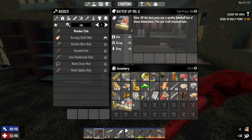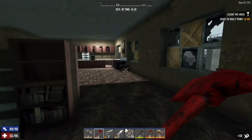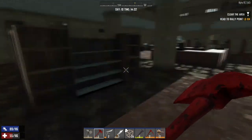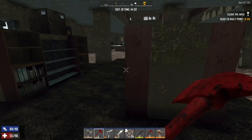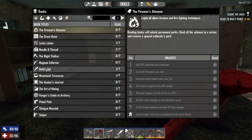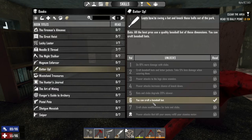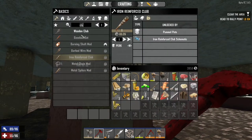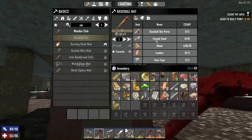What is that? Oh, batter up. I need to find a club. I've just specced into Batter Up now. So now that we've done that, let's do a quick peek. I've got number 6 — I can craft the baseball bat. Are you serious? I didn't even really look at that. Oh my god, I'm going to need forged steel for that. Baseball parts — wow, oh man.